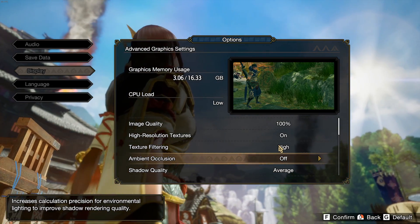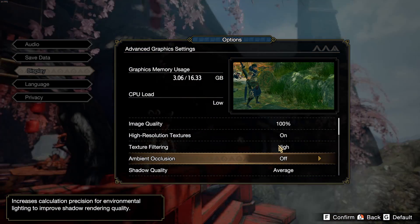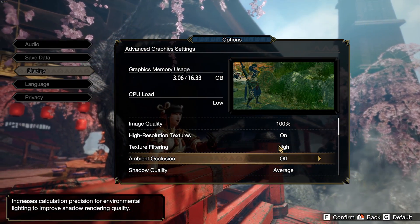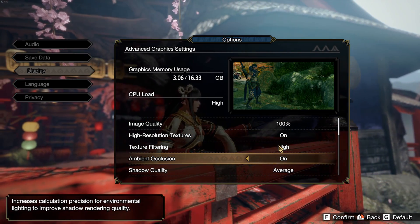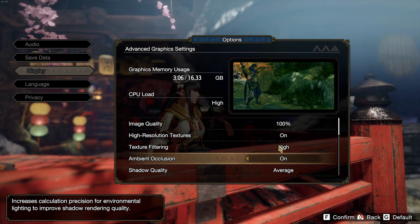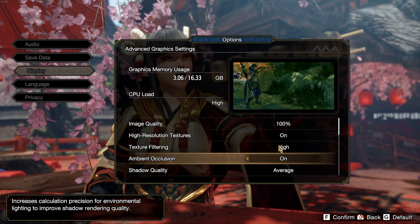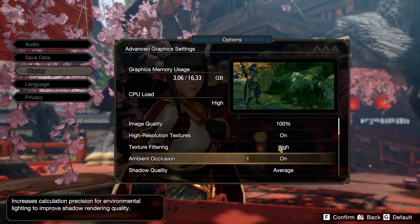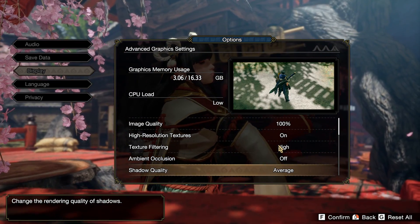For ambient occlusion, this one is a bit tricky — you have On or Off. You can expect a nice 8% boost in FPS when you put it at Off, but the game looks very flat. It's a question of preference: do you want the game to look flat, or do you want ambient occlusion? I'm going to put this one at Off.